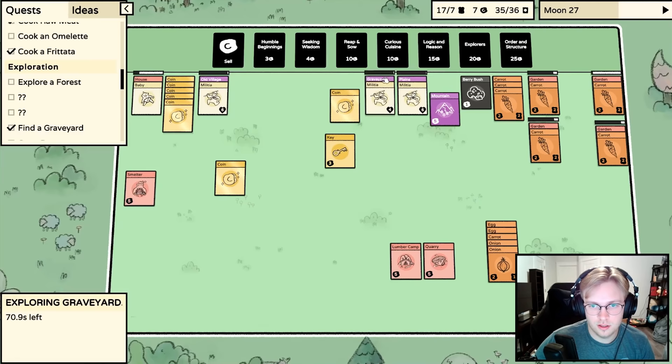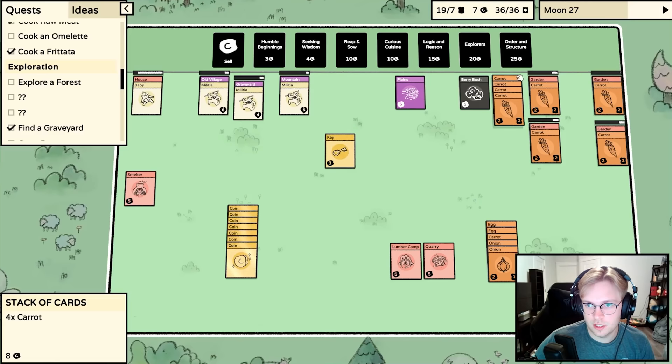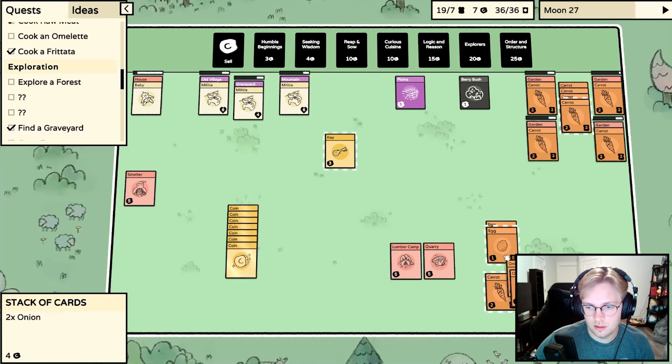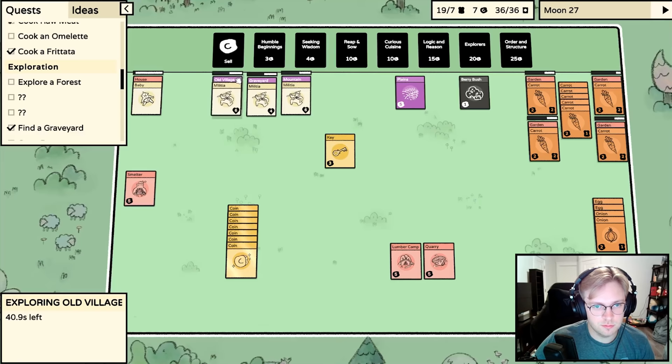I'll make you go to the mountains - maybe that's better than the Plains. Get the coins, put the coins down here, put a carrot back on the garden. We've got our other miscellaneous food here and our coins. The explorers do this so much faster. I think we need to save up another 20 gold.